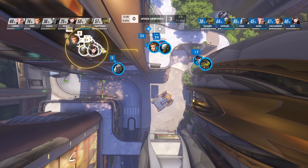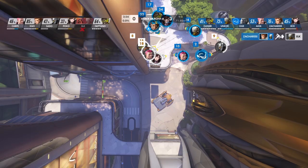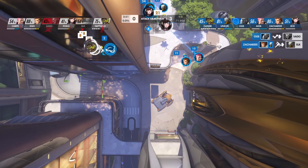Now that Fusion has built up energy for their Zarya, they're gonna be looking to push our backline. Now that we have primal rage, we're able to split the teamfight apart, knock the Reinhardt off the map, and focus their backline. This allows the rest of the team to get the clean-up kill.